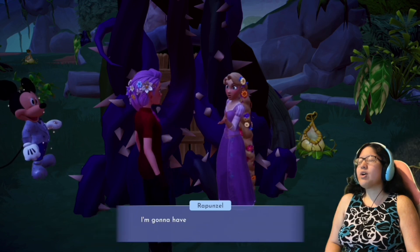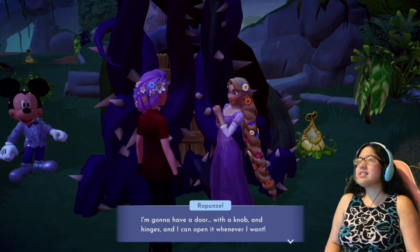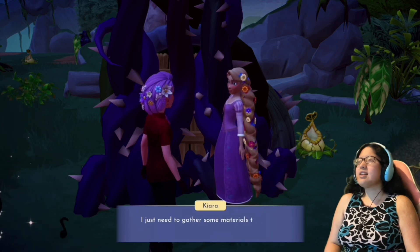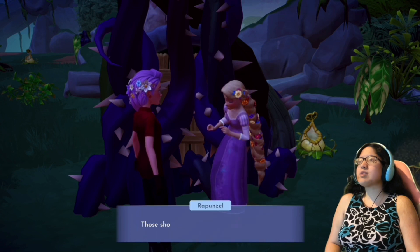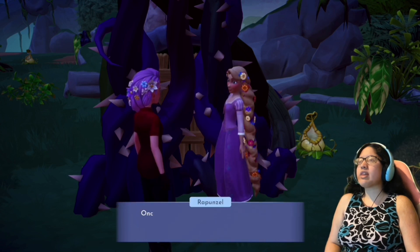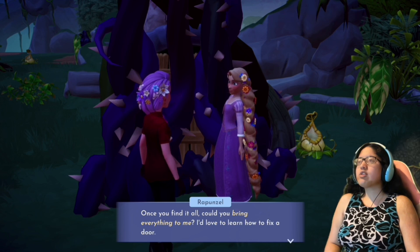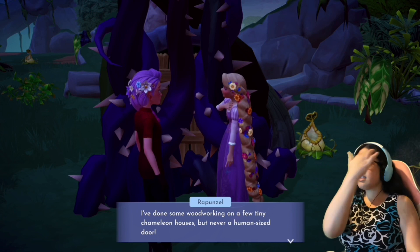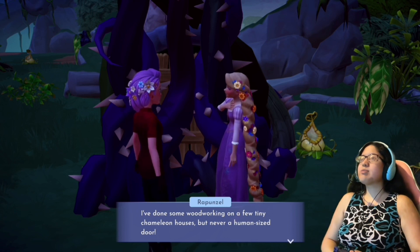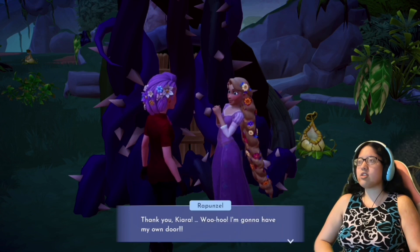I can take care of that. Oh hey, there's Mickey Mouse. Rapunzel says: 'I'm going to have a door with a knob and hinges and I can open it whenever I want. I just need to gather some materials to fix it — zinc, tin, and some soil. Those should be easy to find around the isle. Once you find it all, could you bring everything to me? I'd love to learn how to fix a door. I've done some woodworking on tiny chameleon houses, but never a human-sized door.'